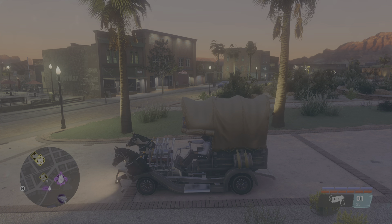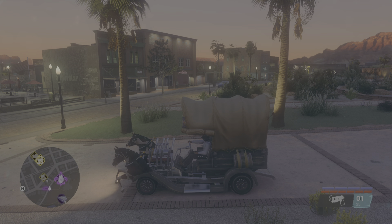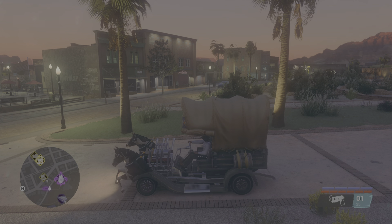They've introduced new progression tiers to district completions. Players will now see Saints roaming the streets when they have completed a criminal venture, and at 100% district completion even more Saints will spawn. They've significantly reduced the number of Bright Future disposals required to complete the venture. Chop Shop vehicle delivery is now accepted at all new locations, and they've improved the discovery radius on some collectibles, making them easier to find while exploring the city.